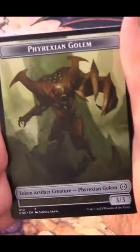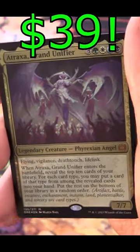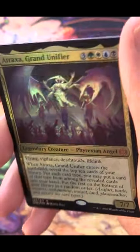What is the token? Just a Phyrexian Golem — nothing too exciting. Oh, a foil mythic! Atraxa, Grand Unifier!